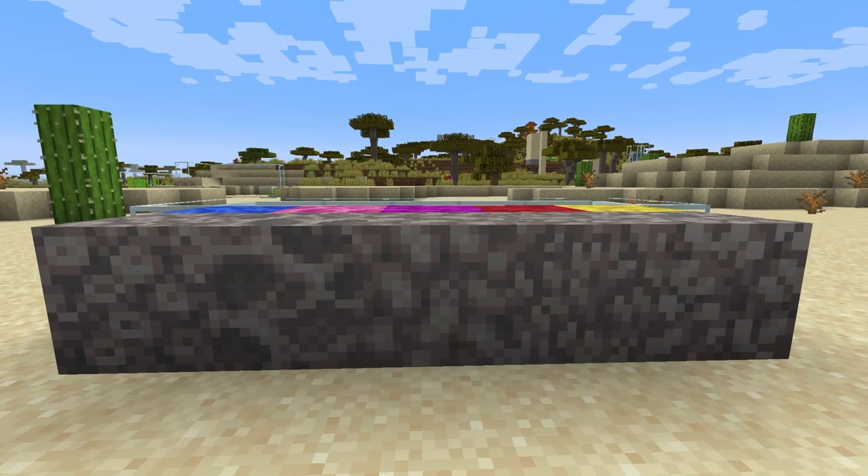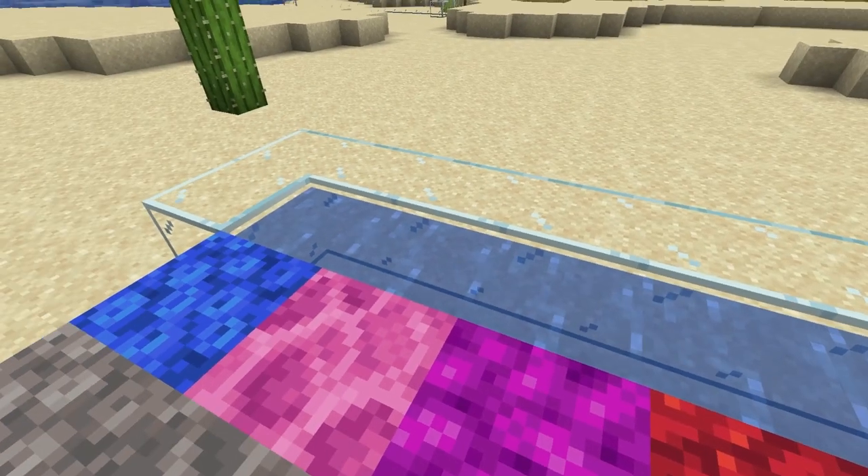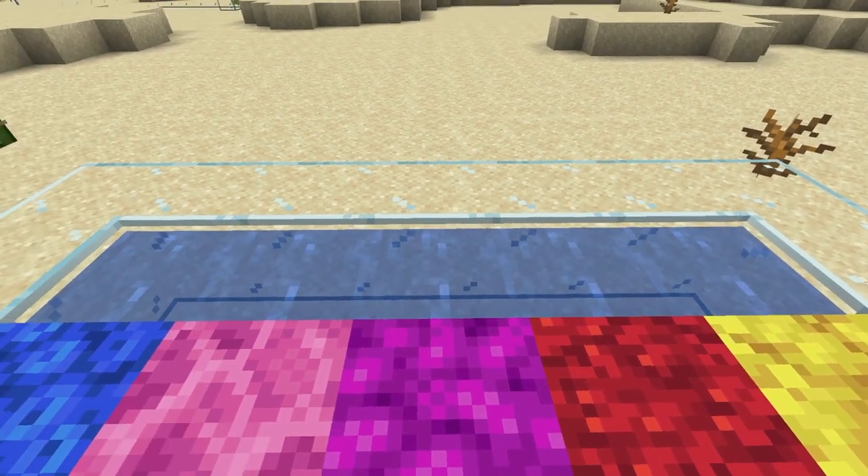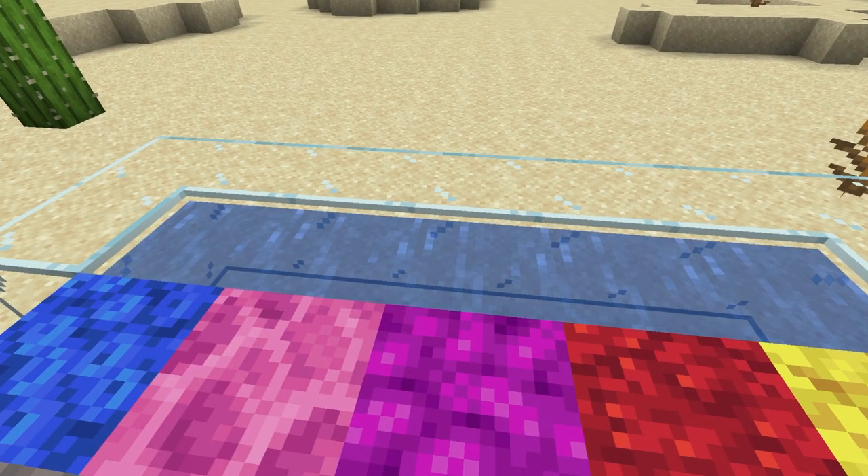There's also dead coral that are the same, except they have turned gray as they are out of water. For coral blocks to stay alive, one of the six sides has to be touching water, otherwise it will die and turn gray.